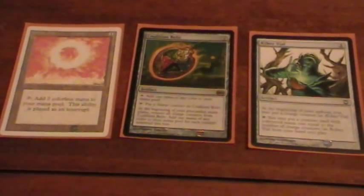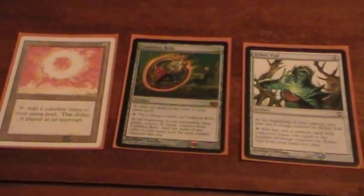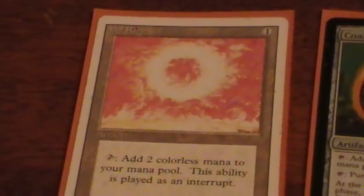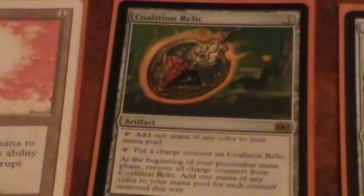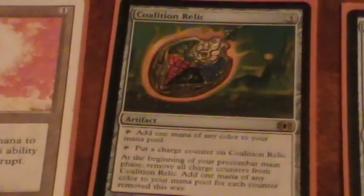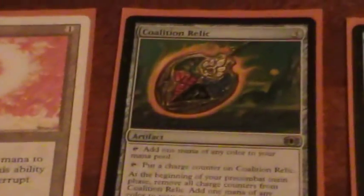Next we're going to take a look at some of the mana acceleration in the deck. This deck doesn't really need a ton of mana acceleration because the golems are so cheap, but something like Sol Ring belongs in any deck — it's definitely the best play you can make on your first turn. Coalition Relic is good because it'll give you access to an extra 2 mana if you use the charge counter, and the fact that it gives you colored mana is great because a lot of the golems in this deck contain 2 red mana, and we run a lot of colorless sources.